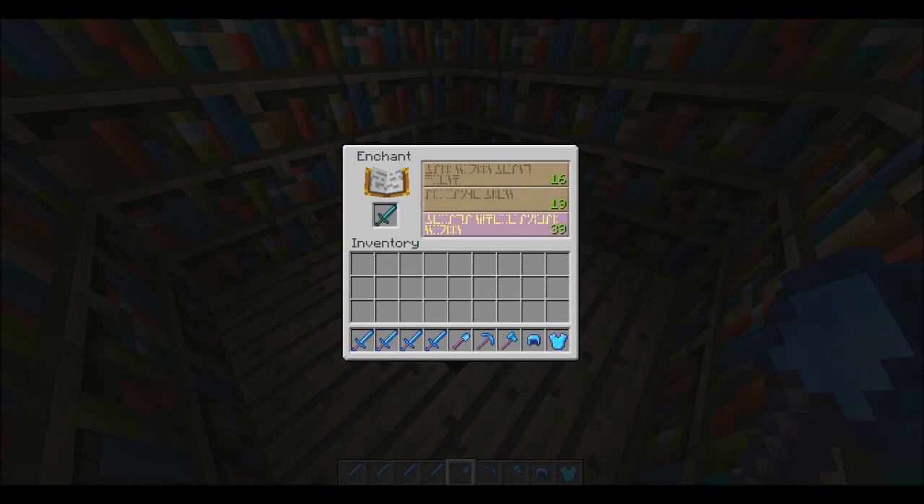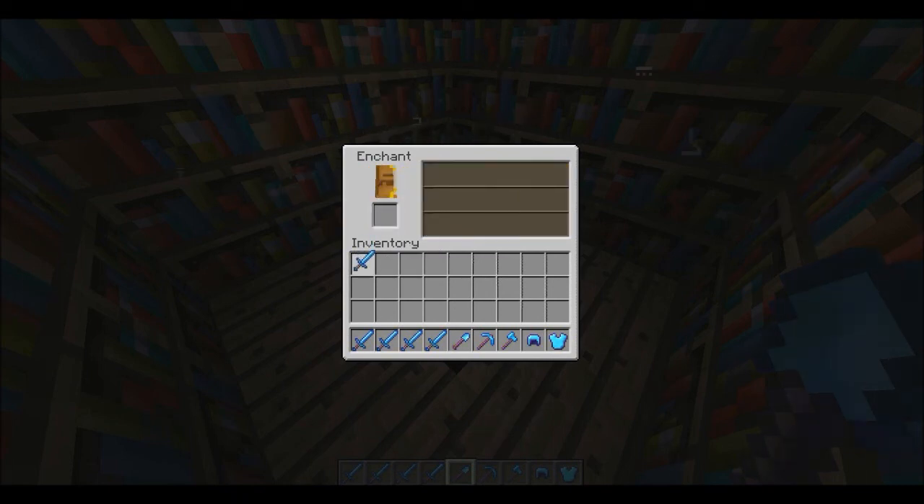Either your pickaxe or a piece of armour if you wanted to. Then choose an enchantment and enchant it. And there you go — you have your enchantment.